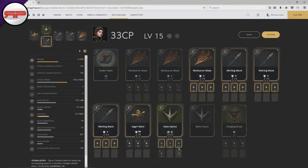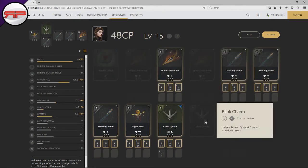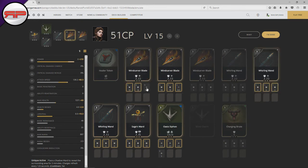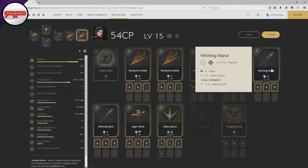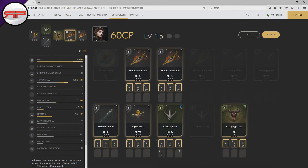We do actually have a ward on this build because it's my sweaty build, so we'll slot the ward in. At this stage I have to decide whether I'm taking a Blink Charm or not — we'll assume we're not. So we'll grab our 10 lifesteal, max out the ward, and then it's a matter of getting rid of my Wing Carver Blade, then getting rid of one Whirling Wand for the other Wing Carver Blade, and then getting rid of one more Whirling Wand to grab the Charging Brute. We end up on around 246 power and 200 attack speed — this is quite dirty and really simple.